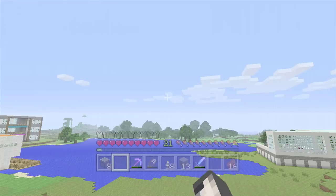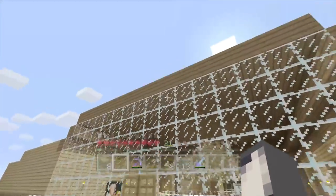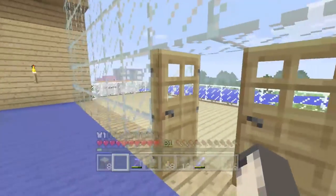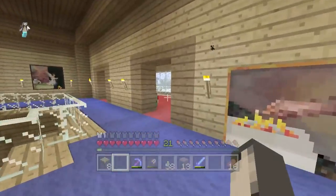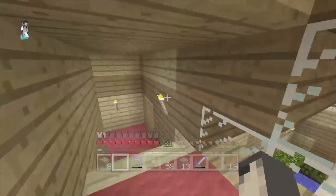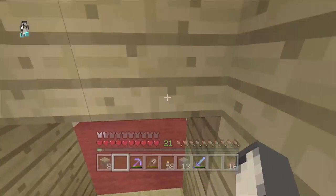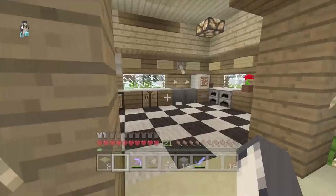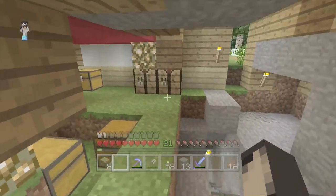Hey guys, this is SB737, and welcome back again to another video inside of my awesome world. In this video, we're going to be finishing the Rainbow Runner minigame over in SB Land. We did a lot of the redstone in the last episode, this time we've got a little bit more redstone to do, then we're just going to do the building of the outside, and then hopefully we'll get to play it. So that's the plan, but first off we'll head to the glass garden.